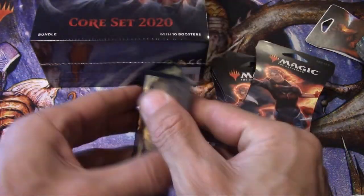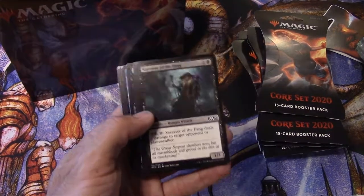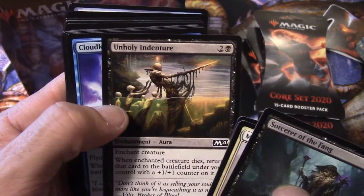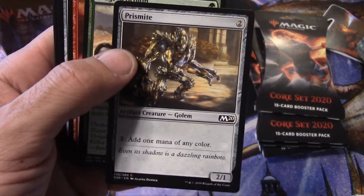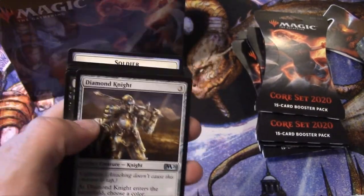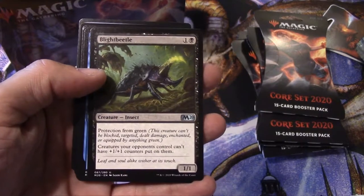Alright, let's do this. We got starting out with Sorcerer of the Fang, Moan of the Unhallowed, Feral Invocation, Unholy and Drifting Death, Conifer, Ferocious Pup, Prismite, Sedge Scorpion, Chandra's Outrage. First uncommon here is Diamond Knight. Blight Beetle — that's an interesting one, heard people like that one.